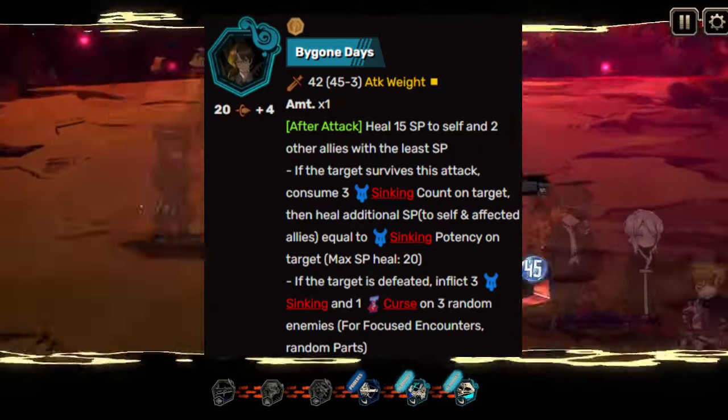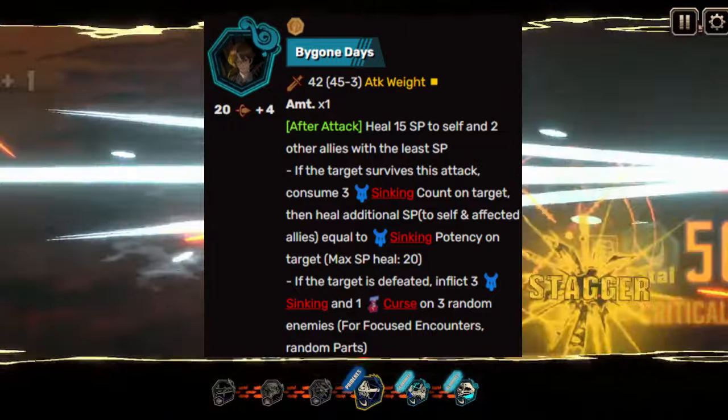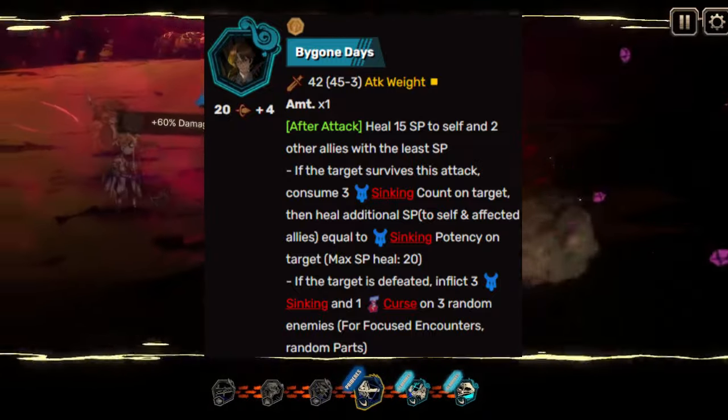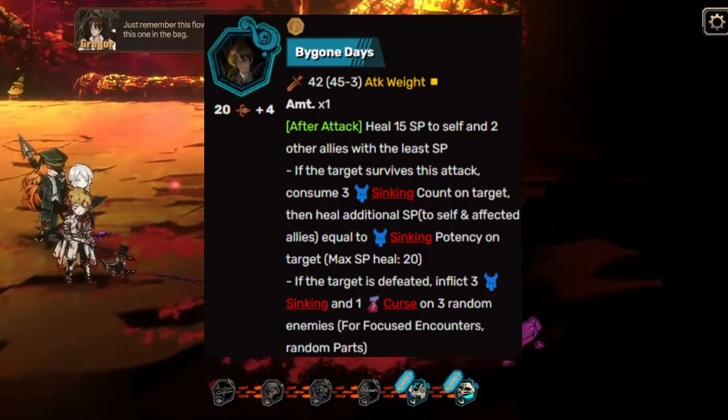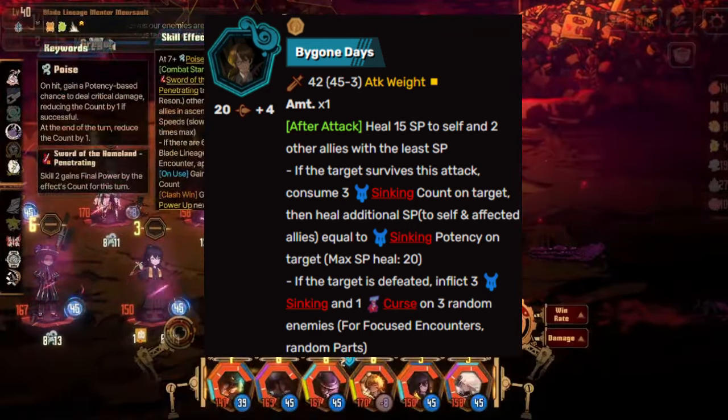After attack, you heal 15 SP for yourself and two other allies with the lowest SP. If the target survives, you consume three sinking count of the target and then heal additional SP for your allies and yourself equal to the sinking potency on the target. The maximum SP you can heal from this is 20.